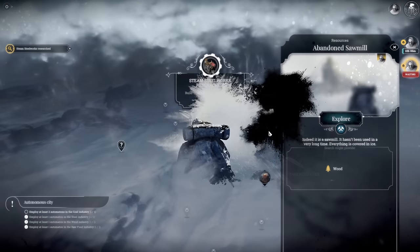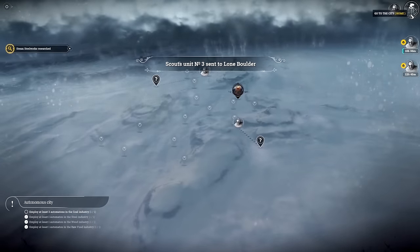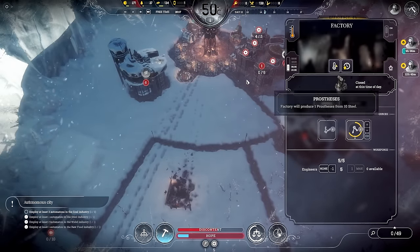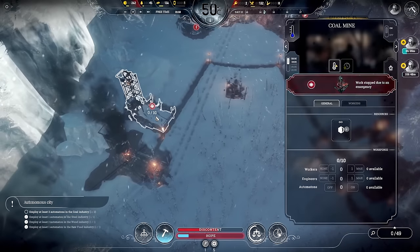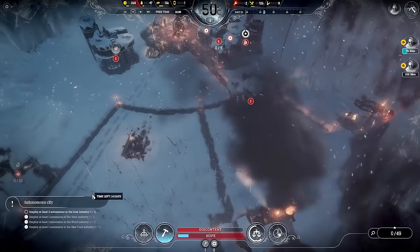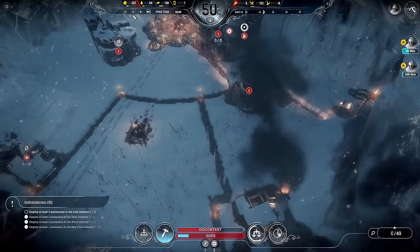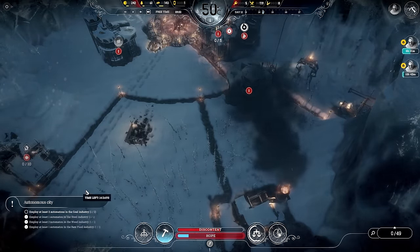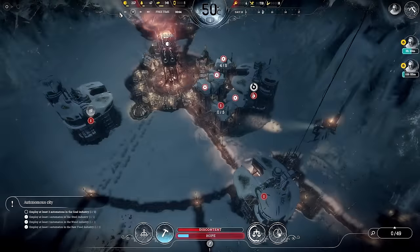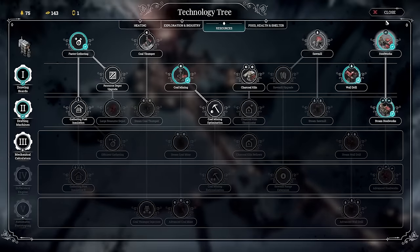All done — explore there, take the resources. We've got another automaton being built, absolutely fantastic. I just need another automaton on the coal mine and then we've done the autonomous city requirements and we'll be into the endgame. We'll do mechanical calculators next.